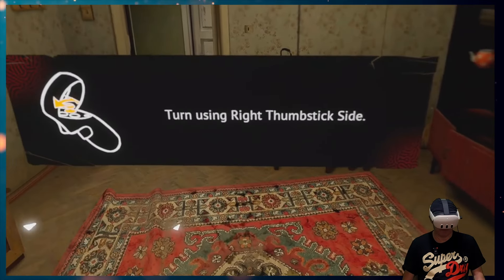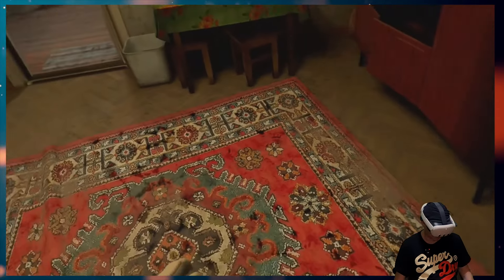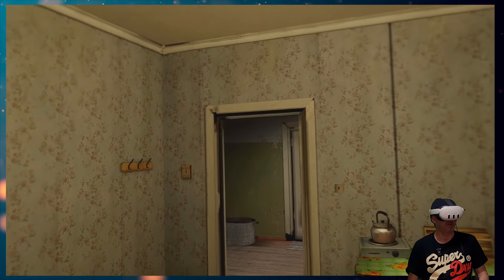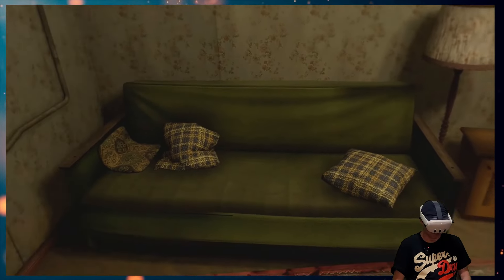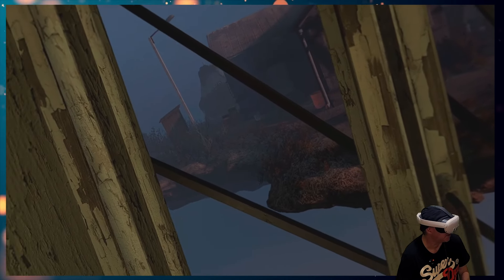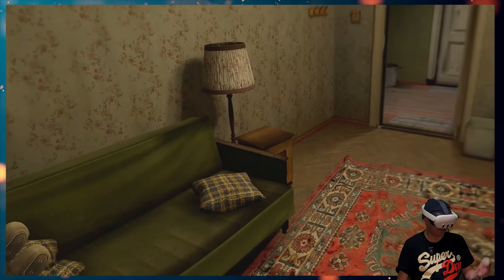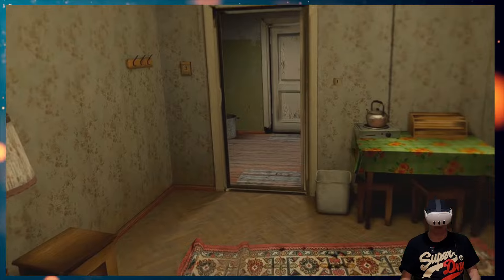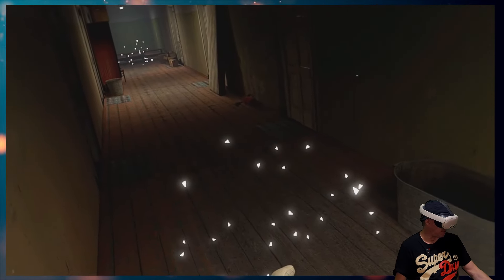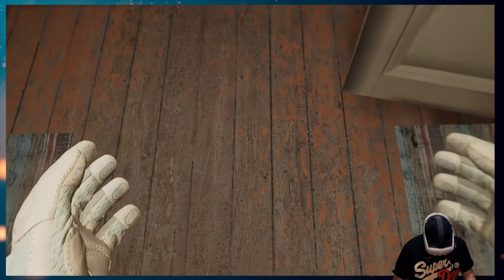Okay, I'm in a house. Right thumbstick to turn, this looks really really nice. I'm using Virtual Desktop to connect my PC to the Quest 3 today. Oh there's a floating island outside, look! I can hear somebody walking. I guess we follow the white light there. Okay, so I've got full body.